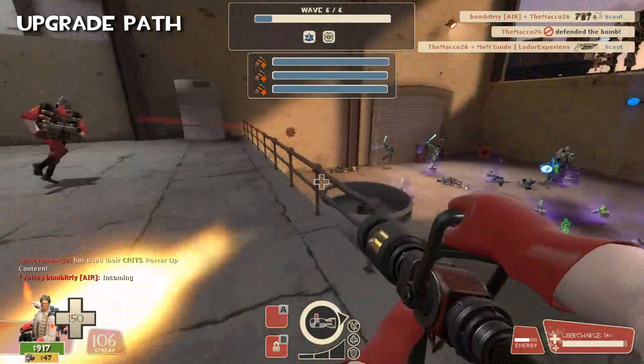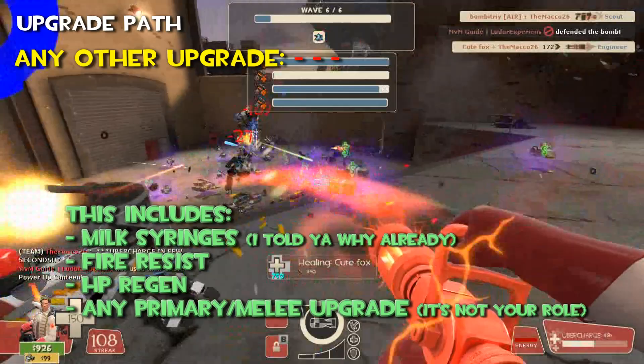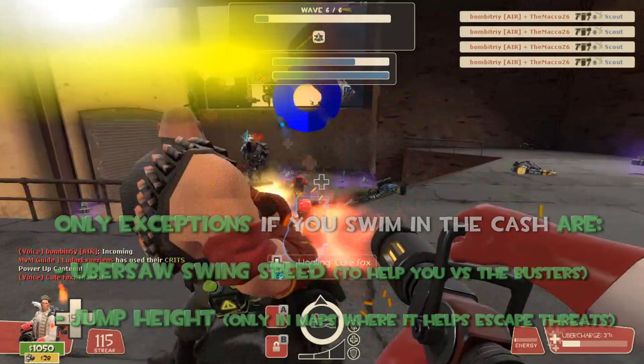And what about any other upgrades I didn't mention? They are junk to my eyes. This includes milk syringes — I told you why already — fire resistance, HP regen, any primary or melee upgrade, because it's not your role. The only exceptions, if you swing in the cache, are maybe Ubersaw swing speed to help you versus the busters, or jump upgrades on maps where it really helps to escape threats. Nothing else.